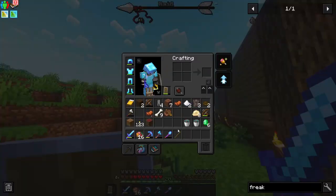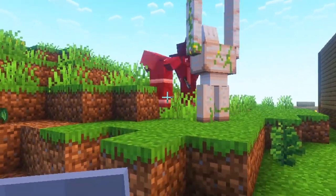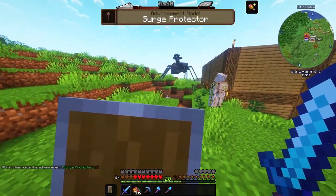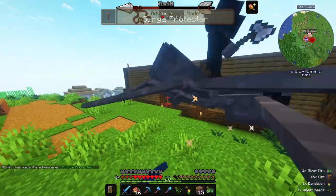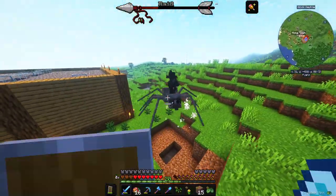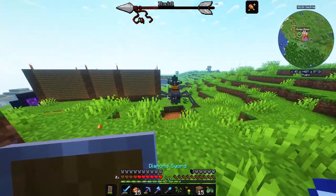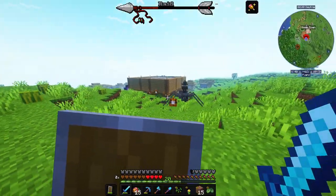Did he just kidnap my villager?! What the hell?! He just deleted the iron golem — and if he deleted the iron golem, how are we supposed to fight him? He's dead. Can we even survive this?